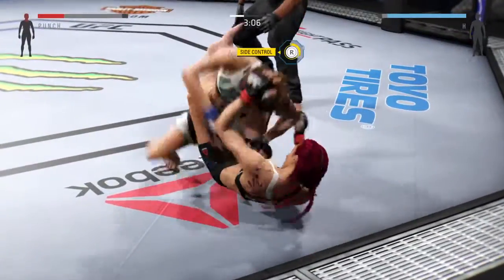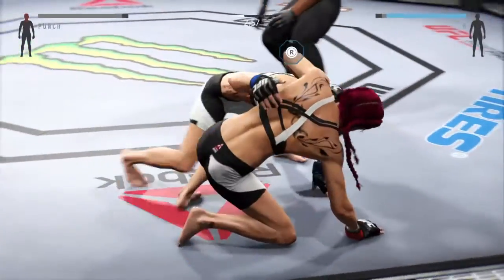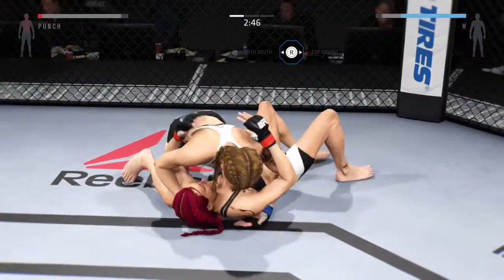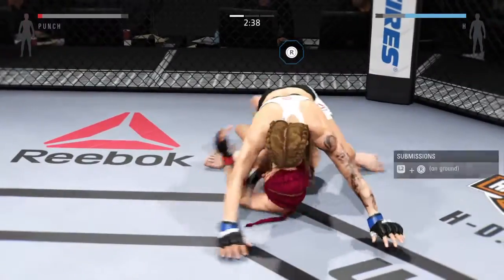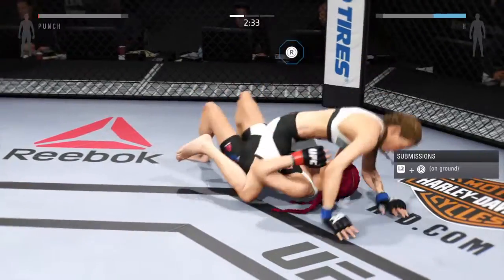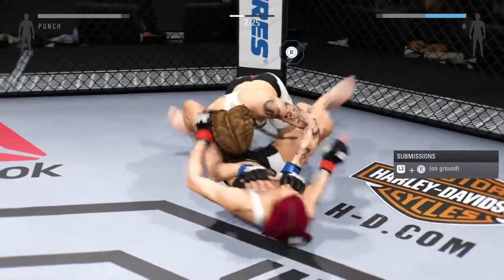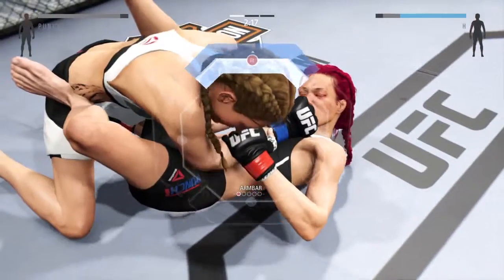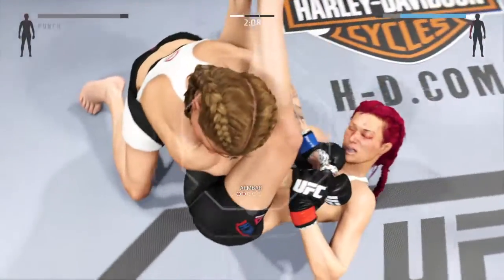Hard diving punch. Wow, she's back up again. Takedown. She's taking her back now, she's in full mount again. Assassin with a good punch. Looking for the arm bar, looking for the finish. Throws the other leg over the face.